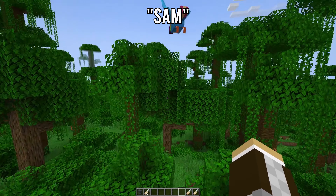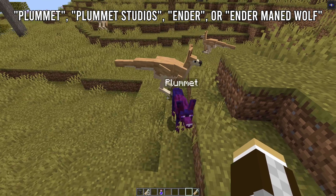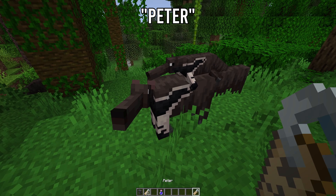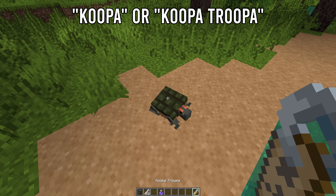If you're ready to follow your nose, name a toucan 'Sam' to get the popular cereal mascot as your friend. If you have a maned wolf, you can name it 'Plummet,' 'Plummet Studios,' 'Ender,' or 'Endermained Wolf' to honor an active member of the mod's Discord — and the skin looks sick anyway.